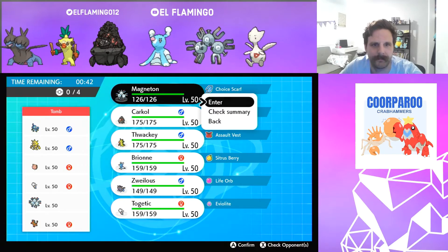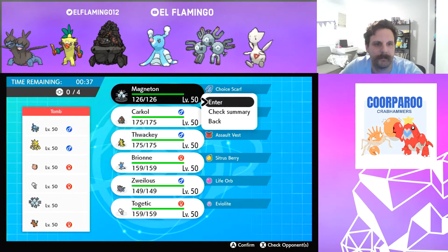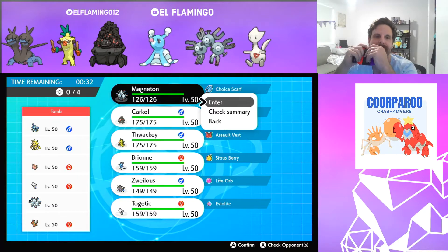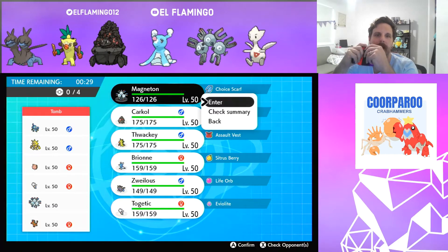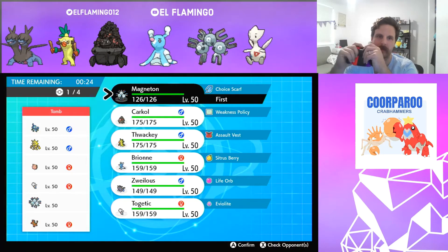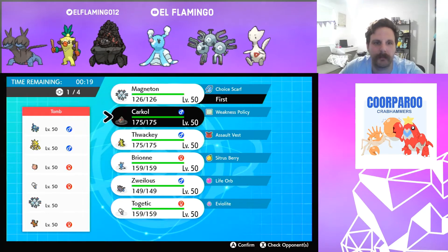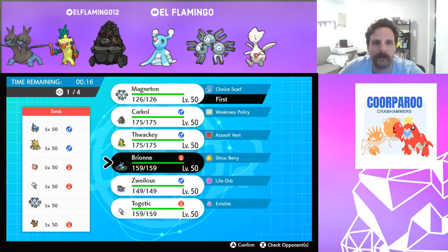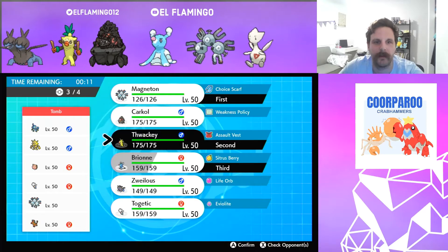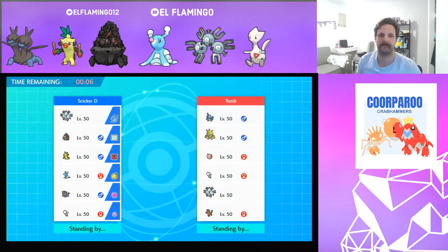I'll just leave the Magneton then. I've got the Brione to do some Perish Song stuff. We know what he's running — he's going to be running Electabuzz, and Electabuzz with Choice Scarf, and Drizzile will be using Soak. I've got to start. I might go Thwacky to start with because I can fake out the Drizzile. Bring the Brione in the back, and the Karkol.